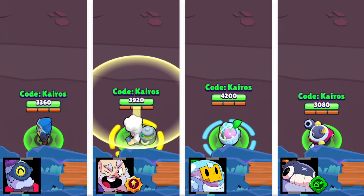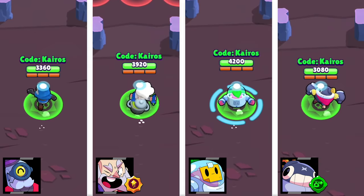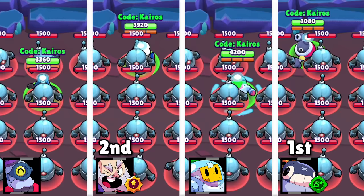The race test. Dynamike gets to use his Dyna Jump star power and Tick gets the use of his gadget to get ahead of Barley and Sprout. Sprout actually gets slowed if it tries to use its super to push itself up. Tick gets first by a hair, Dynamike gets second, and Barley and Sprout tie for third place.